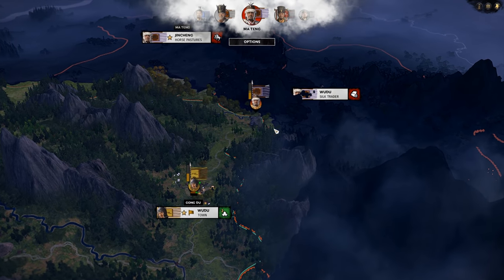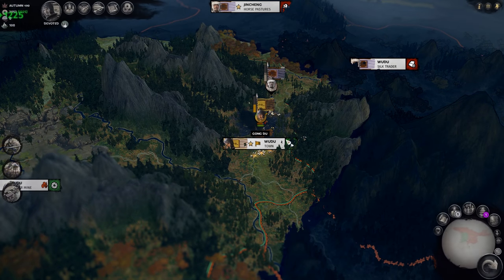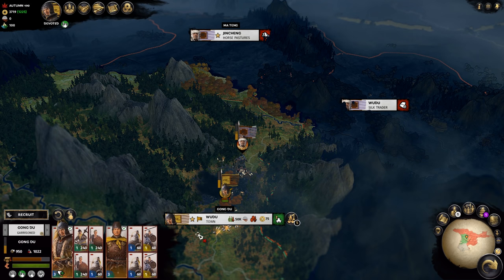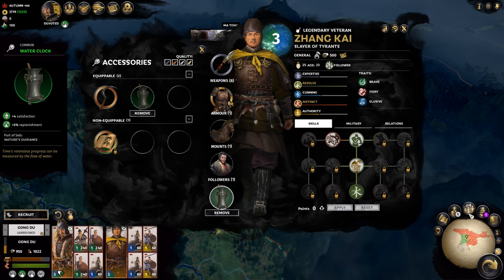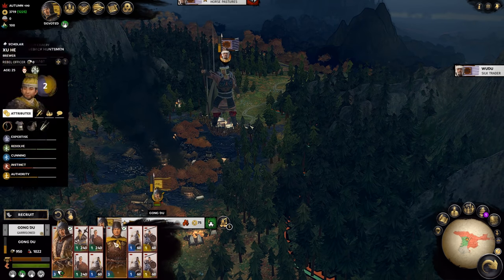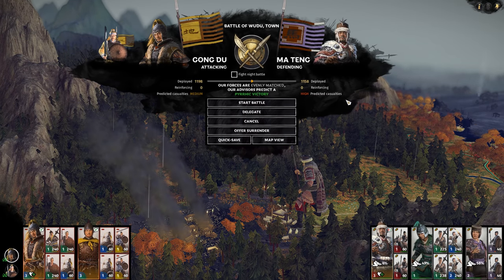Let's jump through our first turn. Yellow turbans appear — Ma Tung is moving in and he's sieging us straight away. We're probably going to need to sally out against him. Ma Tung literally starts near here in the campaign. We've got the water clock for replenishment — lovely. We're going to have to break this siege otherwise we'll start taking attrition, so let's sally on out. Our forces are evenly matched; our advisors predict a Pyrrhic victory.